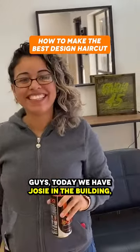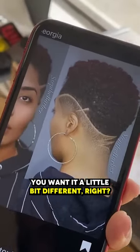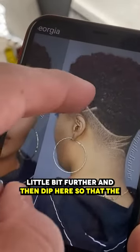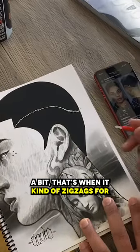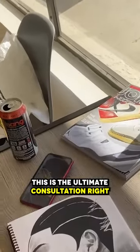Guys, today we have Josie in the building — the legendary. So this is the photo that Josie wants, but you want it a little bit different, right? You want a little bit of bulk here and you want a burst fade underneath. So do you want this to kind of round out a little bit further and then dip here so that the burst fade shows more? Yeah. And once it starts going up just a bit, that's when it kind of zigzags. For people who want designs, this is the ultimate consultation right here.